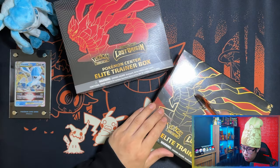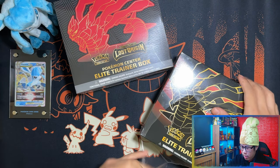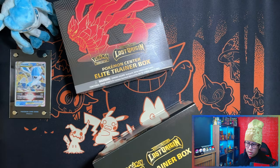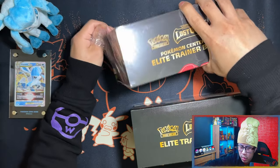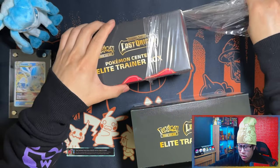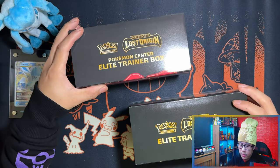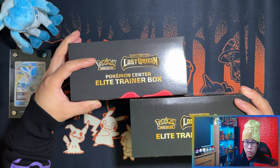Alright guys, round two of the Pokemon Lost Origin elite trainer box battle. In the first one, the Pokemon Center elite trainer box won because of that one pack — I'll spoil it — it was a full art trainer gallery and a secret rare gold Giratina in the Pokemon Center elite trainer box in the first round. Links will be in the description if you want to watch.